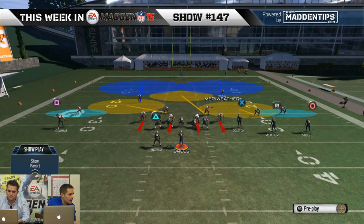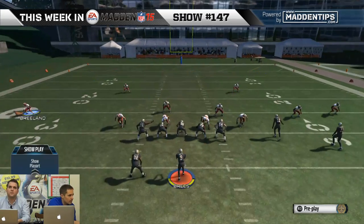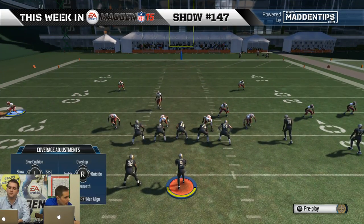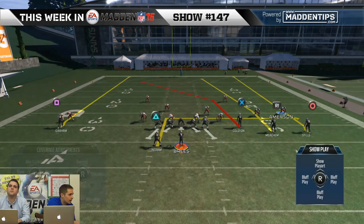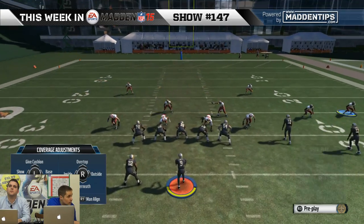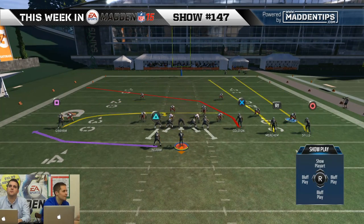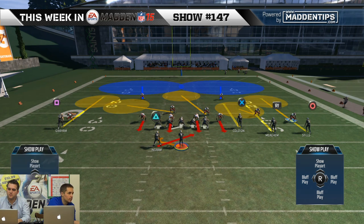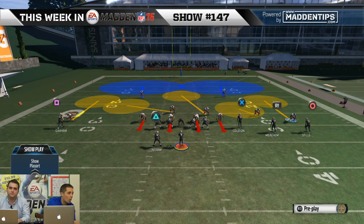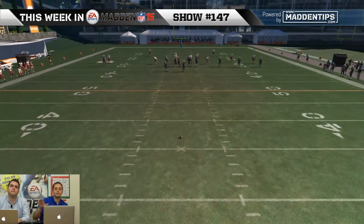So if you wanted to shade — if you knew circle and square were running curls — to get these flat zones to play, to get these hooks to play underneath, you had to press triangle, X, square, right stick down. Then you had to go over here and press triangle, X, circle, right stick down. Some variation of that to every single receiver. Whereas now if you just push triangle and throw the right stick down, the zones are going to play underneath for the whole field, which is nice. It's nice that you have individual, it's nice that you have everybody.